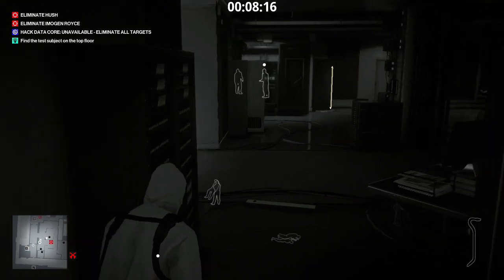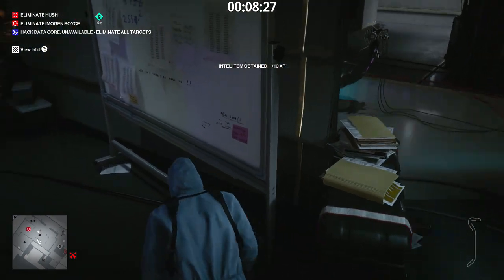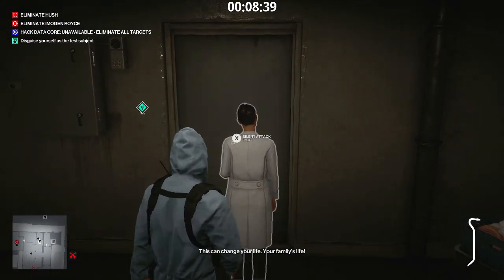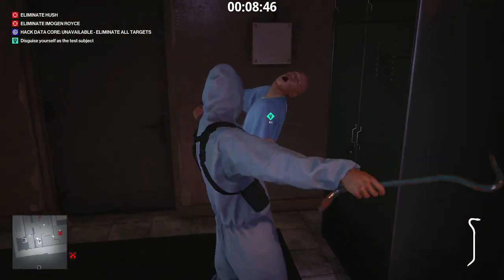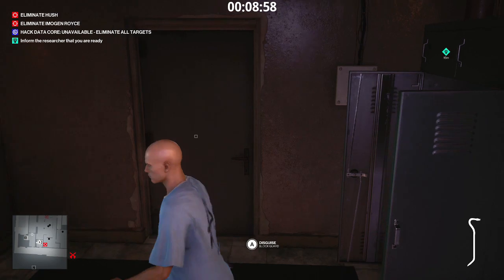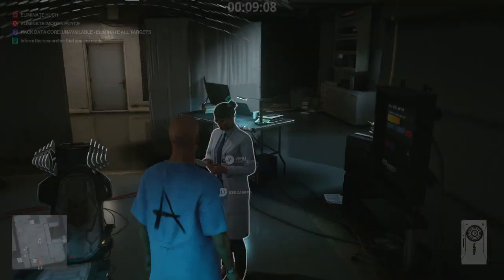Your boy does want to actually go with the story and see what it's going to make me do. Okay, disguise yourself as the test subject. Let's go get this guy. Both of you are getting knocked out. Can I just go in? All right — doink, doink. Let's put him in the closet. We don't need any distractions. From the researcher — I am indeed ready, Mrs. Researcher.